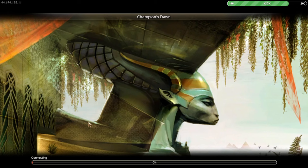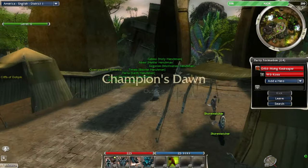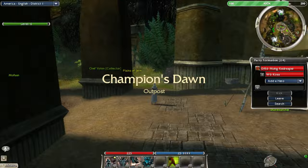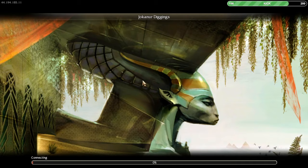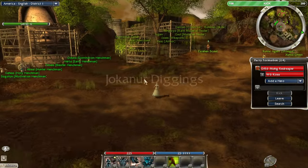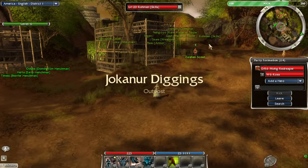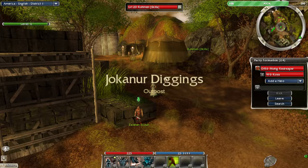I want to check out the skill trainer in Champion's Dawn. I think there's one here — and I'm wrong, dead wrong. Why did I think there was one here? Oh, there's a skill trainer. There we are — Roman. I'm assuming he has the same skills as the guy in Kamadan, but maybe not, so let's check that out.